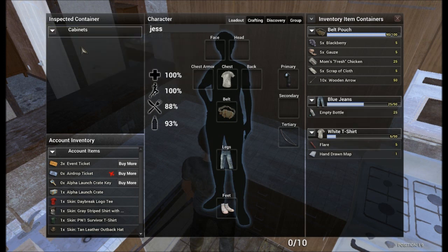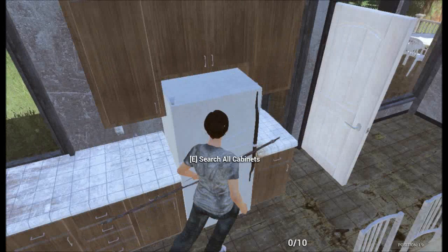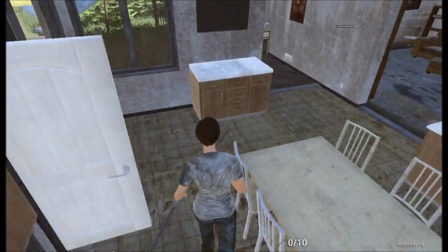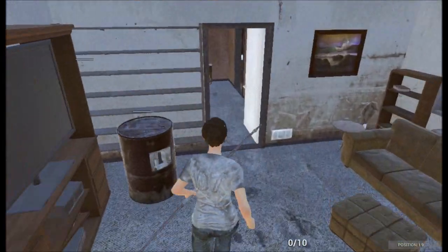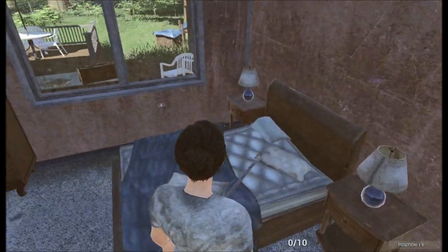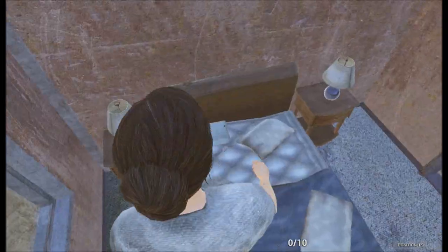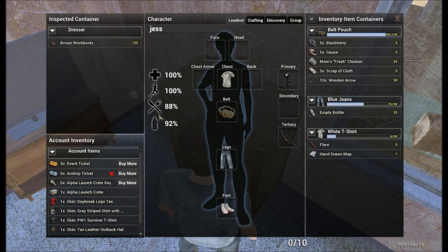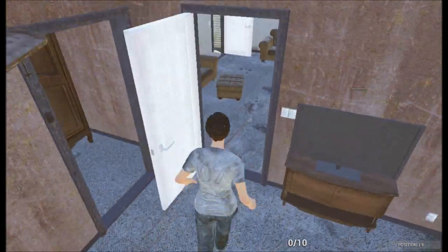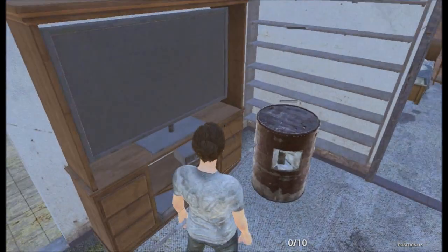We've got some meat and an empty bottle so we can get water — we are getting there! There's nothing in the fridge or cabinets. Always check everywhere — I've spawned into games where there's been backpacks in the most random places, shotguns placed randomly, it's confusing when you first come in. Brown work boots, white canvas sneakers — it's really cool that they've been able to change the game so much and add more items. I'm actually really happy about that.